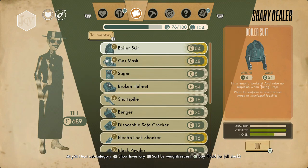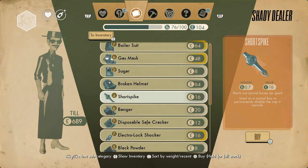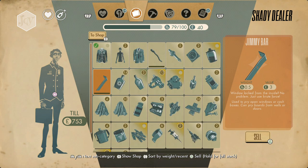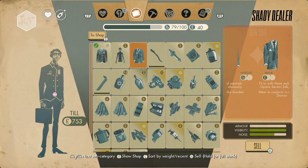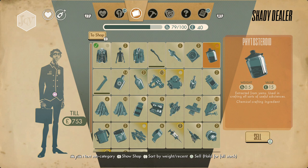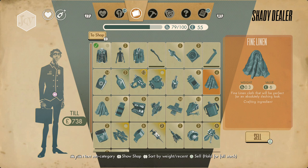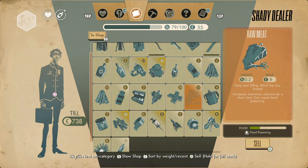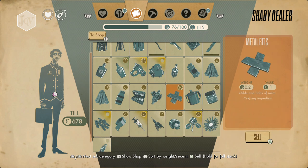Let's go back to the shop. I'm also gonna buy a short spike. I need to sell some more stuff — I need 24 more pounds. We're gonna sell that, and sell the raw meat.